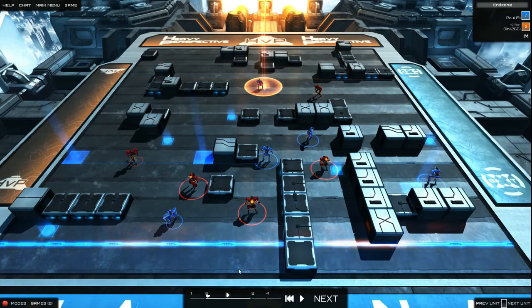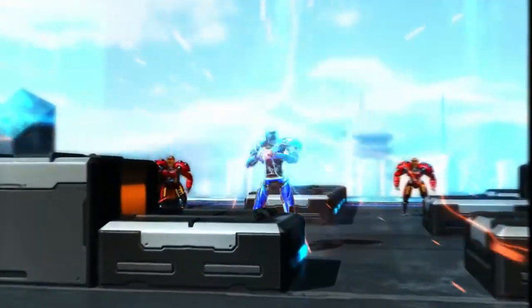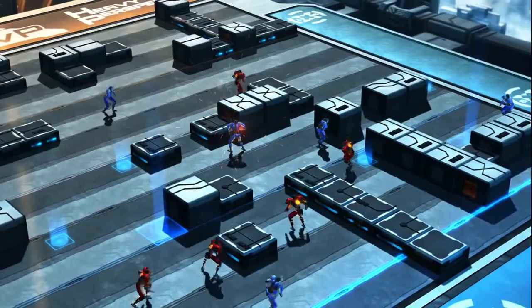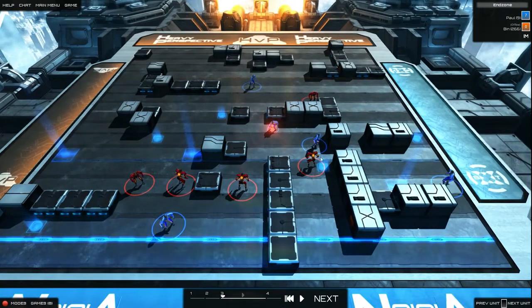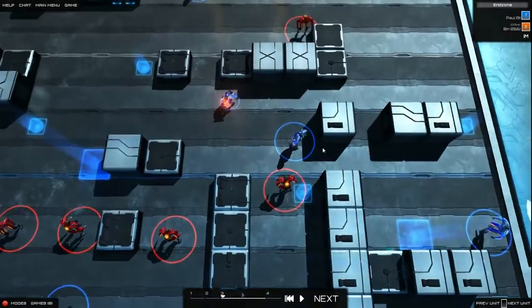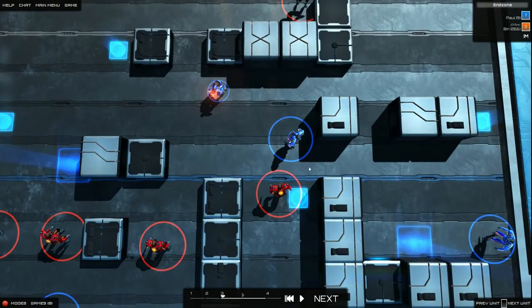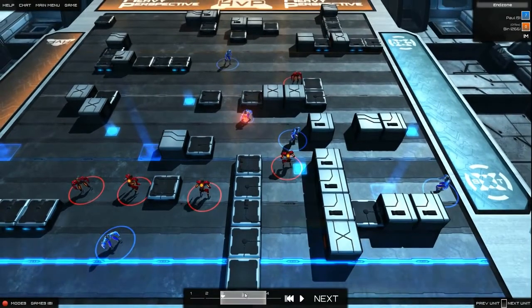I opt for a short pass there, just bringing this guy into play and enabling me to get a bit more control of this space. Bin is pushing up, being quite aggressive — he thinks he's going to stop a run to the outside here and block a pass through to this guy. What I've been able to do in that turn was get a guy into position to block off this area. You can see as this guy's static here, he wouldn't be able to come through and gain access to this part of the field — and that's going to be his downfall in the next play.